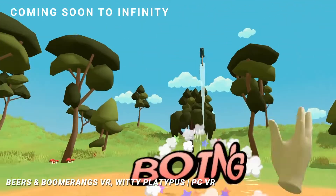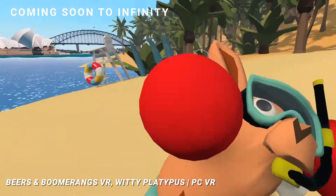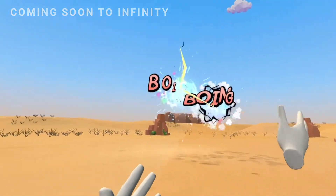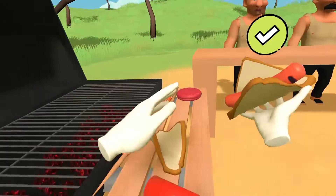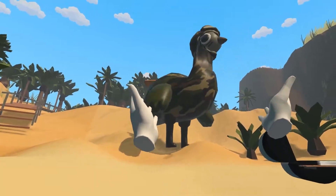Next month we'll be going down under with the release of Beers and Boomerangs, a slapstick frenzy type of deal for those who love the likes of Drunken Bar Fight or perhaps Gorilla Tag. Let us know what you've been playing in the comments below and check back soon for more on Viveport Infinity.